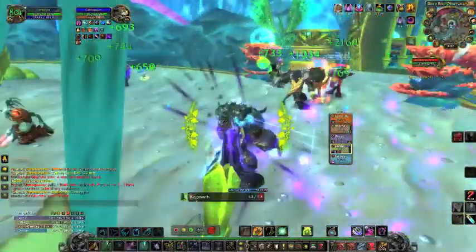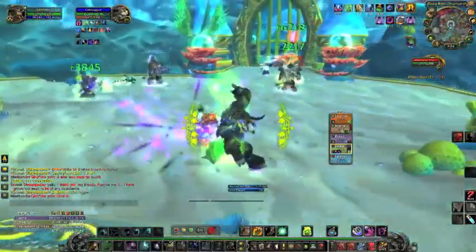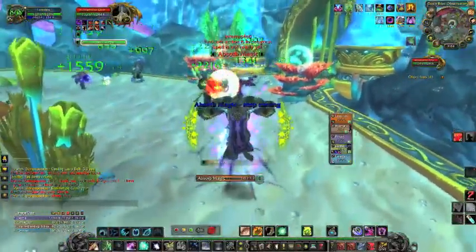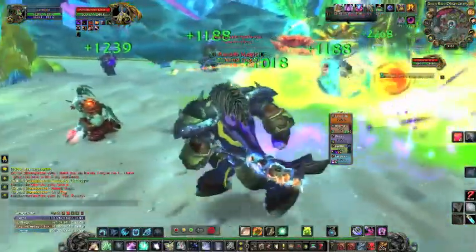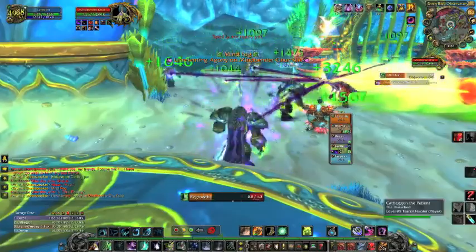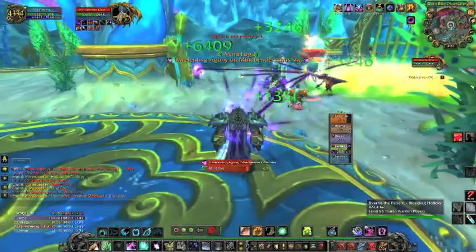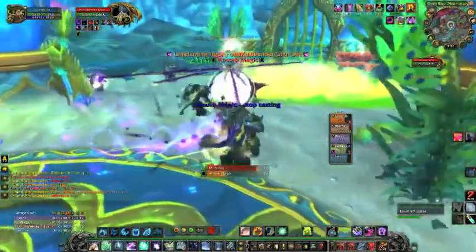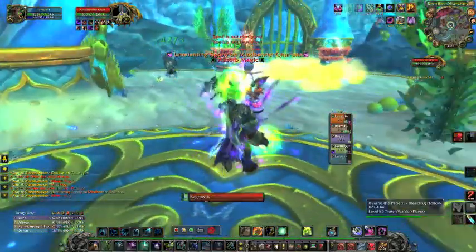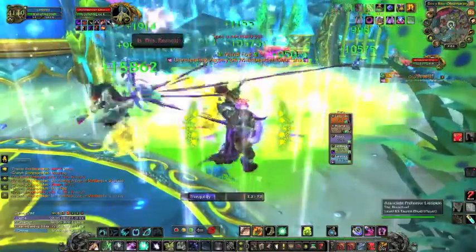By casting Wild Growth first, my Nourish hits for its full capacity instead of just 6k — Nourish hits very low if there's no existing HoT on the target. So that's one way to blanket people in a HoT and then roll Nourish on them to get them topped off. There's a lot of AoE damage here — Wild Growth, Rejuvenation, Nourish. I'm trying not to cast because of the Absorb Magic spell, but with HoTs and DoTs both ticking it's nerve-wracking.